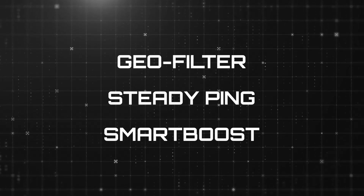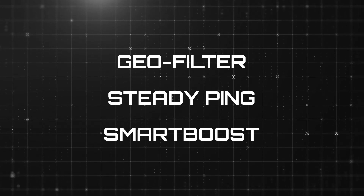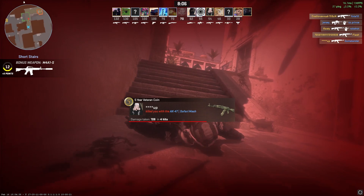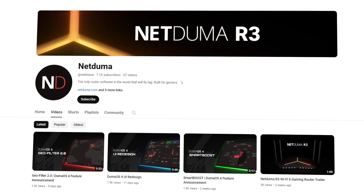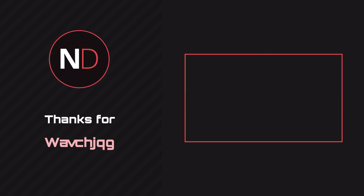And that wraps up the guide. By using GeoFilter, SteadyPing, and Smart Boost in DumaOS 4, you'll now be armed with a low ping and stable connection in CS2. The only problem is now you'll have to find another excuse for when you choke the game-winning 1v1. We have plenty more DumaOS 4 feature videos on our channel, or you can check out our website linked in the description. If you have any questions, drop them in the comments below and we'll get back to you as soon as we can. Thanks for watching — we'll see you in the next one.